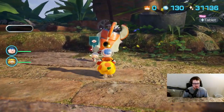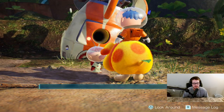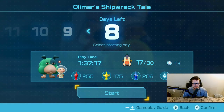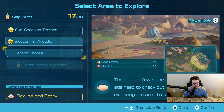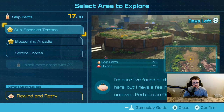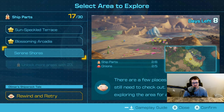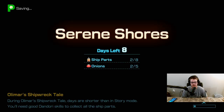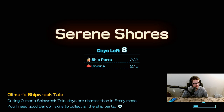We are working on Olimar's Shipwreck Tale. Let's see where we are currently. We got 17 parts and 8 days left to get 13 parts, so we're doing pretty good. There's still an onion missing in this Unspeckled Terrace, but that's probably not that important. We're going to go to the Serene Shores and keep working on it. We're on a good pace in terms of everything.